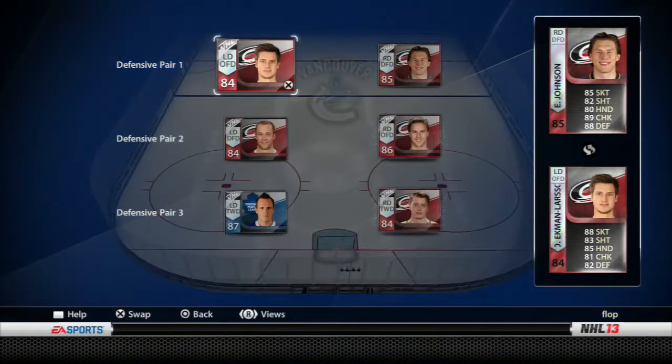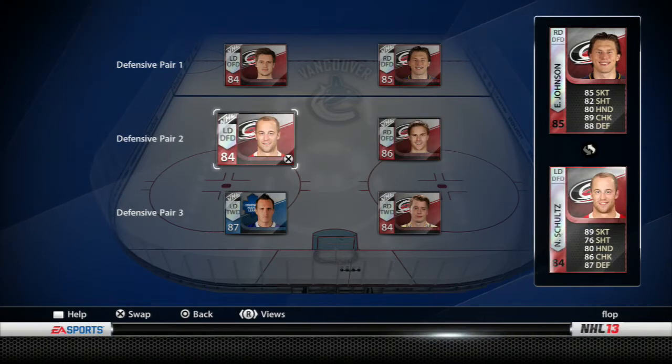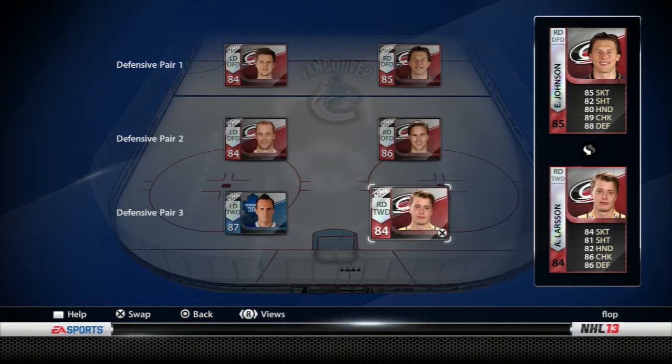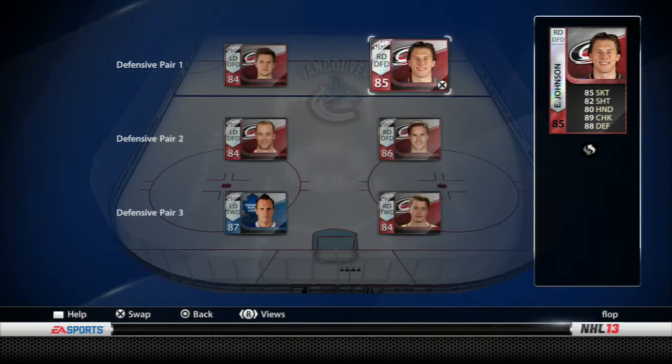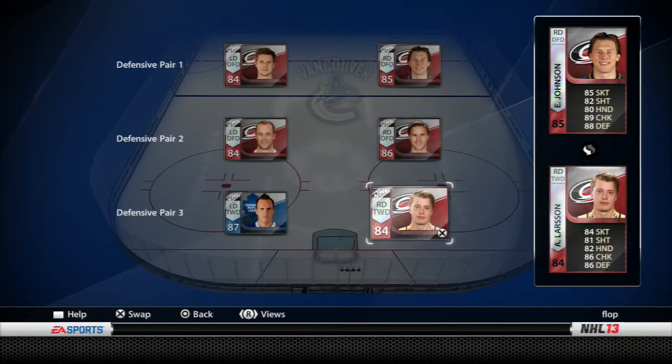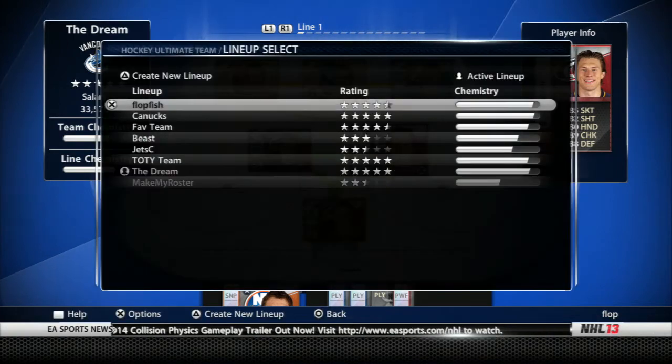Then we go to the defense, and my defense is fairly solid. I just added one pretty much for nothing and he's on the last pairing simply because he's with Larson and I don't have a strong D2 yet — well, I did but I just traded him away. Petrangelo could go there, but overall this is a very satisfactory defensive lineup. Everything kind of looks very good there.